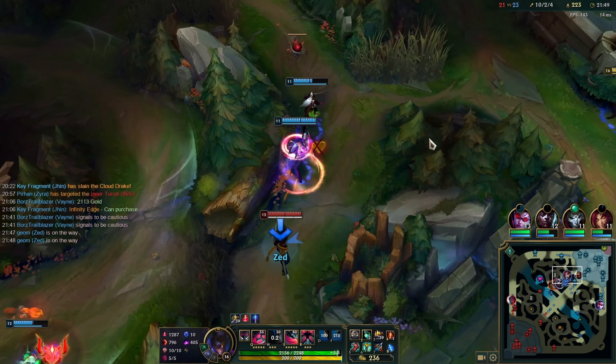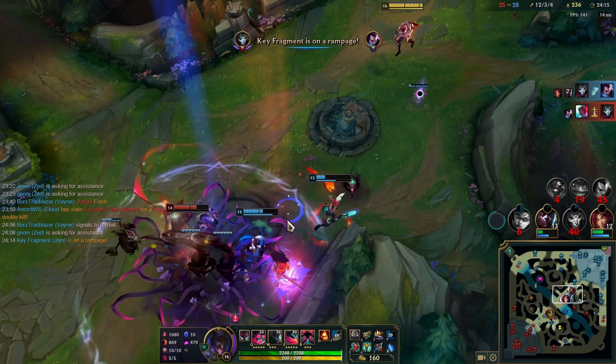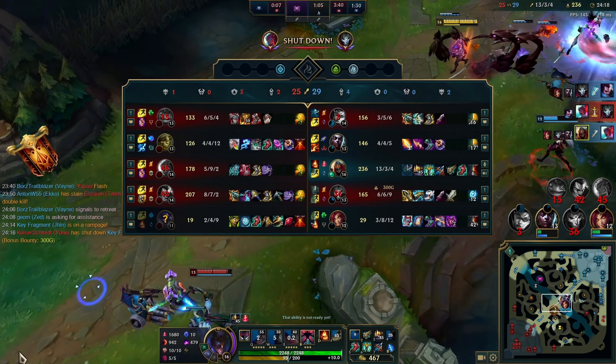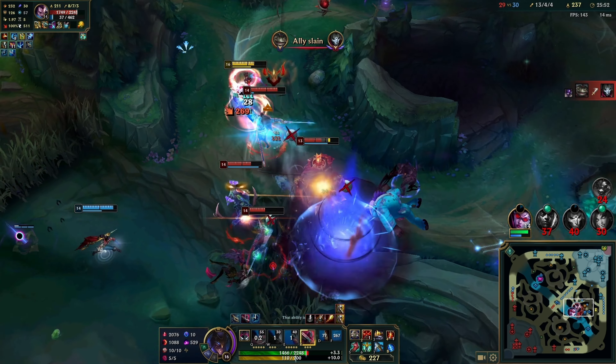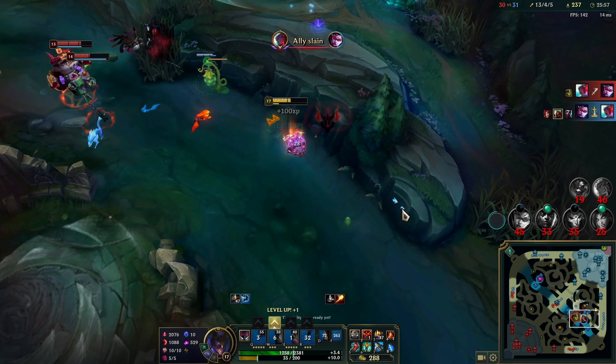My team ends up getting engaged on by Yasuo and Yon — they're just fighting them, so I'm walking up. I'm thinking, is my team really losing this like 3v2? Then Yon gets CC'd so I just combo him out, and my team ends up fighting at the dragon for no reason without me again. I'm pretty tilted — I'm walking up, my whole team's getting destroyed. I do a weird W, Q — I had Deadeye ult, I flash, I do a bunch of nonsense. I wait for Yon to get on his thing again, but then he died to Vayne anyway. My whole team's dead so I just go bot to take the tower.